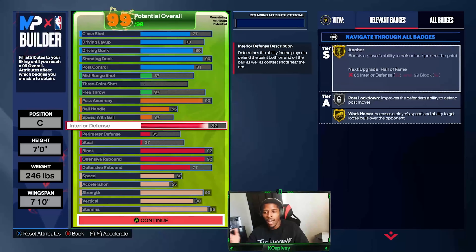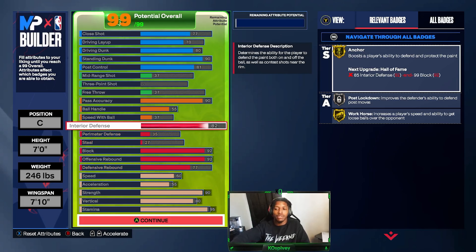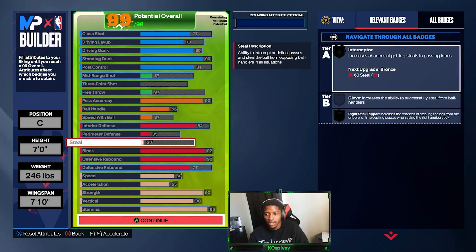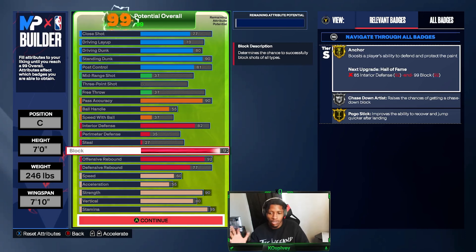82 interior defense gives me gold Anchor and gold Workhorse — if I drop it down to 81, I lose Post Move Lockdown on silver and Workhorse on gold, so that's why I kept it there. Perimeter defense I don't really care for. 92 block — if I drop it down I lose gold Anchor, so that's why I kept that where it is.